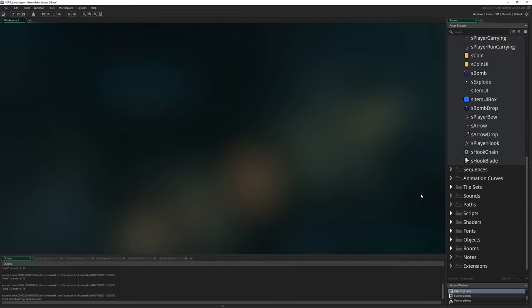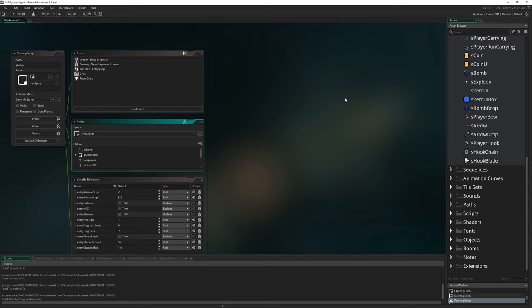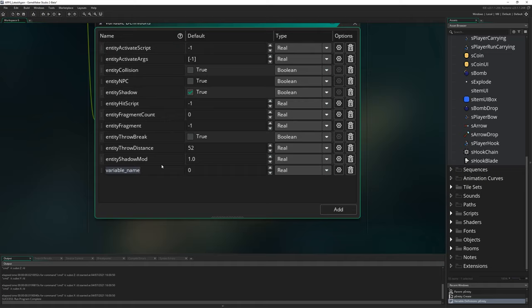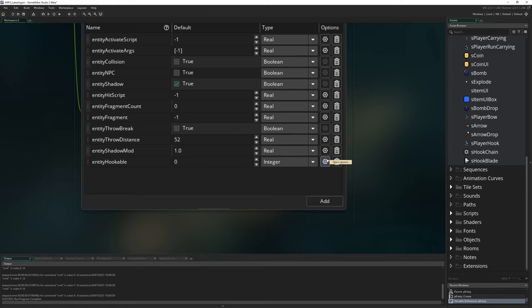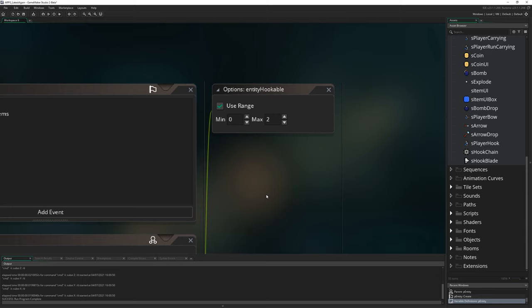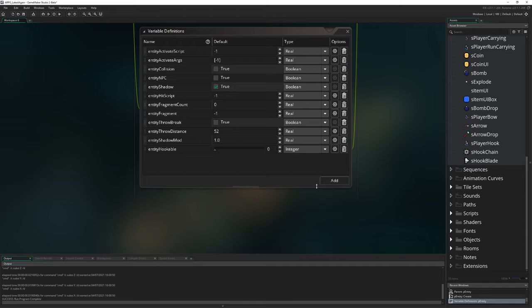The next thing is to set up our entities to be ready to be hooked and respond correctly. Go to p_entity, our root parent entity object, and in the variable definitions window at the bottom, add one new variable following the pattern of all the others - it's going to be called entity_hookable. We'll make this an integer and use the options button to set a minimum of zero and a maximum of two, which just stops you making a mistake in the editor.